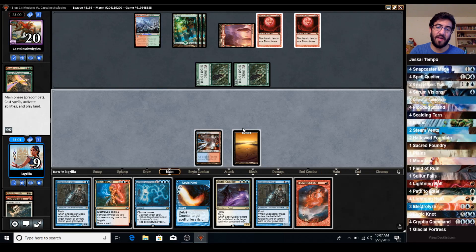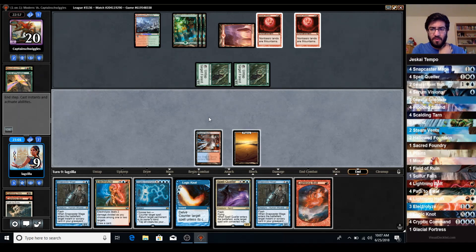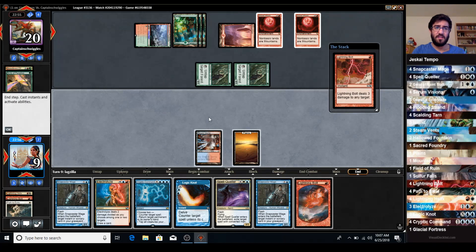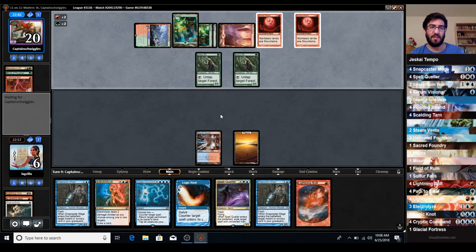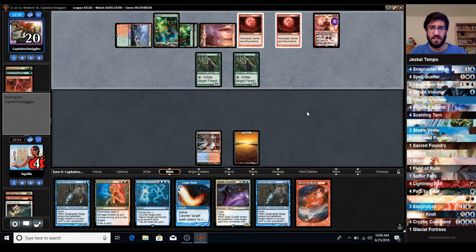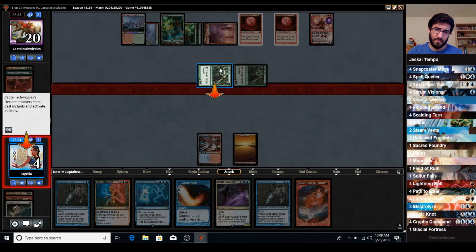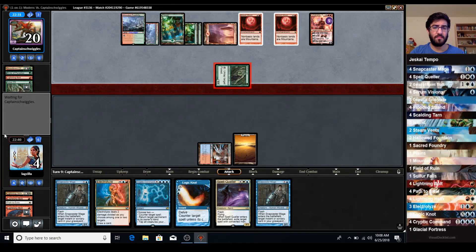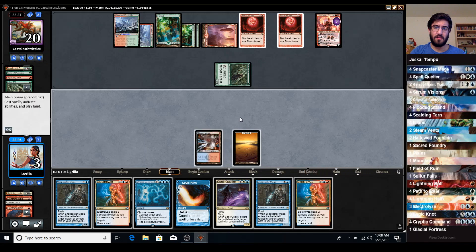They definitely are sitting on some Molten Rains - no doubt in my mind. So Lightning Bolt is not particularly worth it on the Arbor Elf. I think I'd rather save it for a Bloodbraid Elf off the top. If they swing with both pre-combat or if they don't play anything and just swing with both, then I'll probably Chandra. All right, I get to see more of your deck. They'll put me down to three - I'll bolt one of these critters here. And we're done.